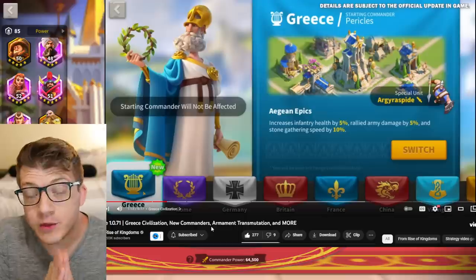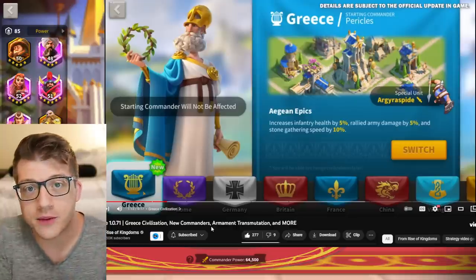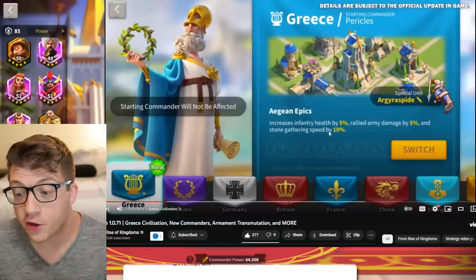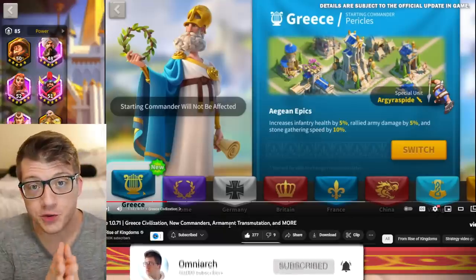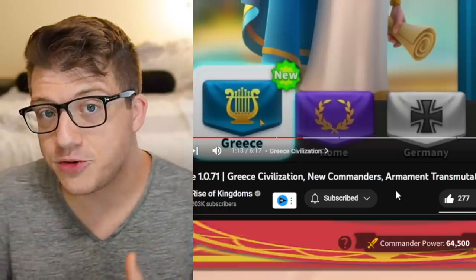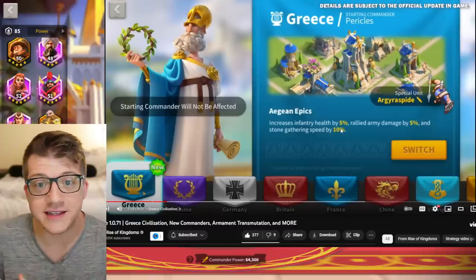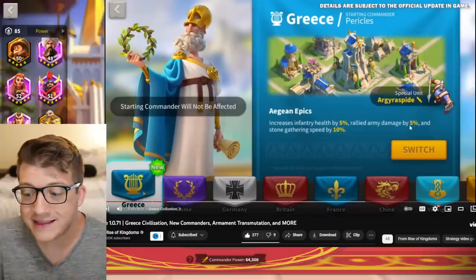In typical Rise of Kingdoms fashion, they released this update info while I was sleeping. Let's take a look at the buffs for the infantry civilization. It says increases infantry health by 5%. This is probably the best stat we could have gotten. I do wish we'd gotten a march speed buff too, but that would've been too similar to Rome, which gets 5% defense and march speed. The 5% infantry health is absolutely huge — the best stat for infantry. We also have 5% rallied army damage.